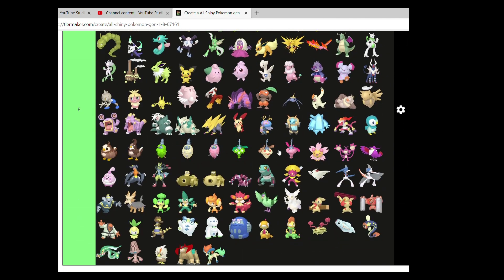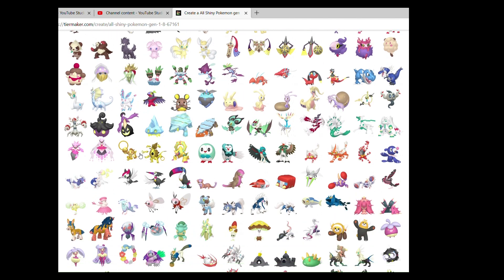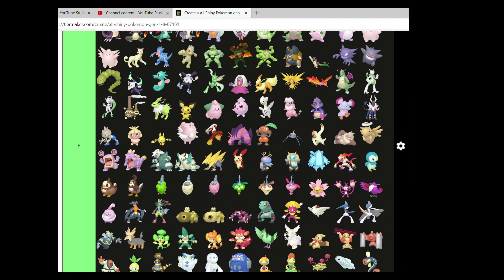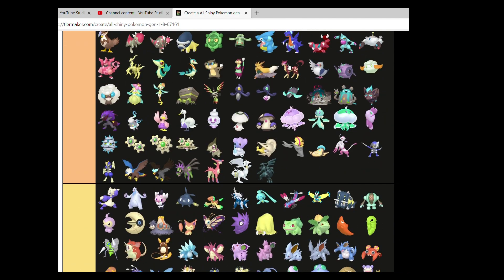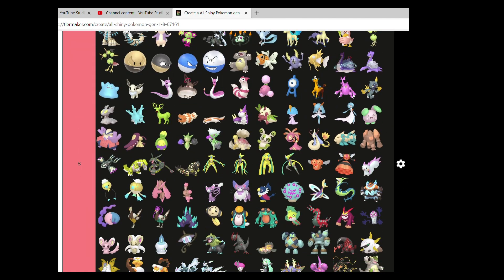I'm very happy with my shiny tier list so far. Next video we'll have Generation 6, starting from Chespin all the way down to Volcanion. I hope you look forward to that. This has been Violet from High Cards — have a lovely day. Bye now!